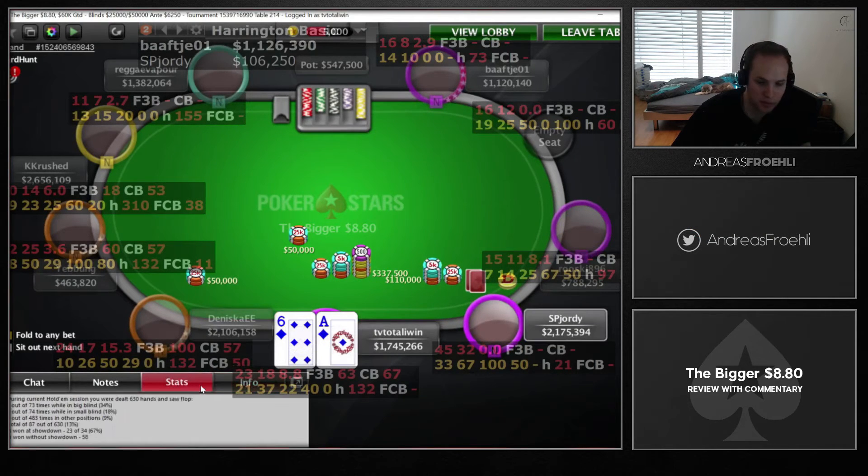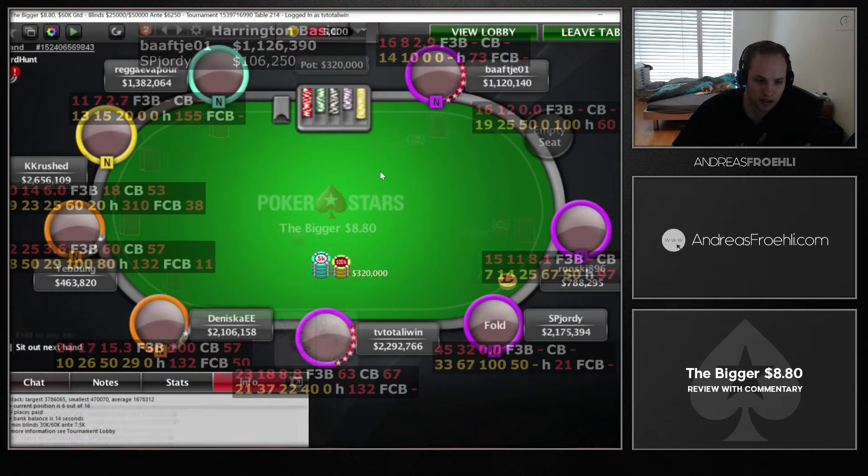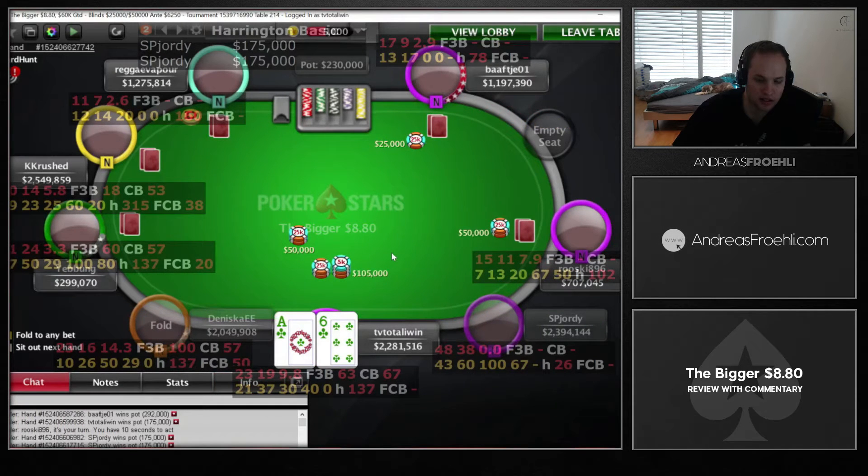We're 6 out of 16 here, 3-betting easy suited against Button. Button seems to open pretty wide, so it's an easy 3-bet. We should size it in a way that they have to commit their chips — it's not really a 4-bet fold situation in that spot.